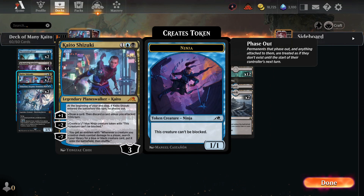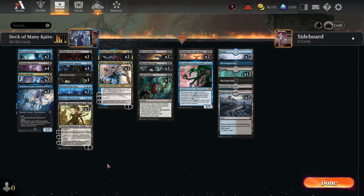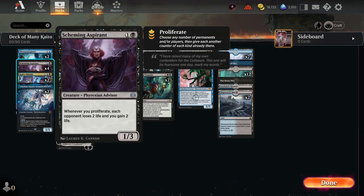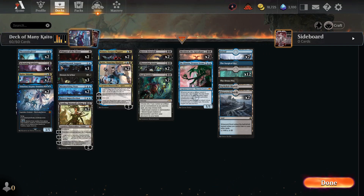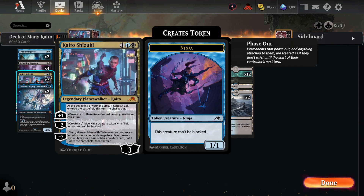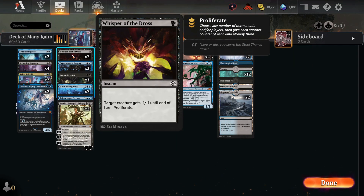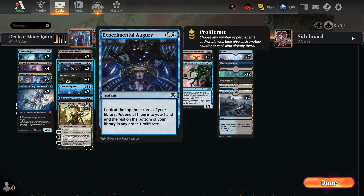We can get Shizuki to a minus seven pretty easily. If we drop it and attack with a Thrumming Bird already on the board, we plus one, draw a card, and proliferate — we're up to five loyalty already. Next turn we can attack again with Thrumming Bird and use one of our many proliferation cards. Whisper of Dross gives minus one minus one until end of turn, then proliferates.